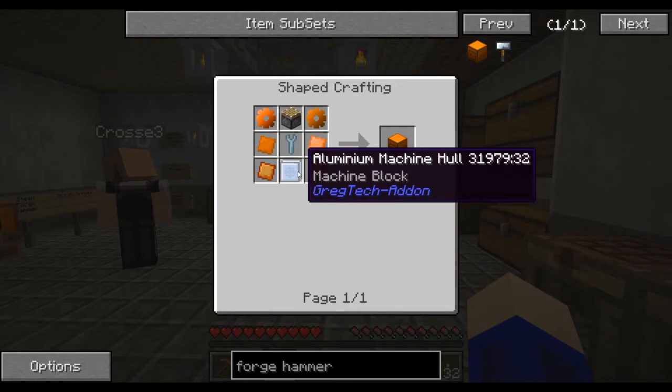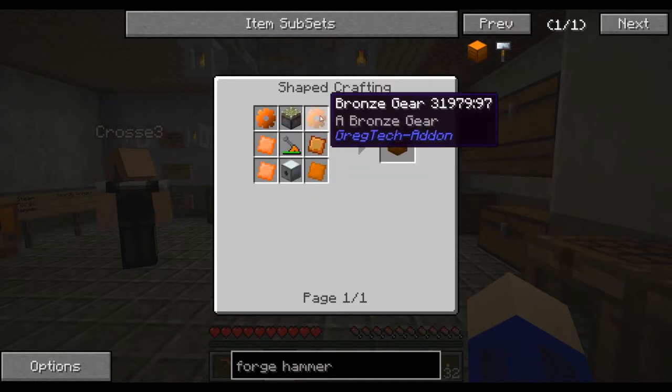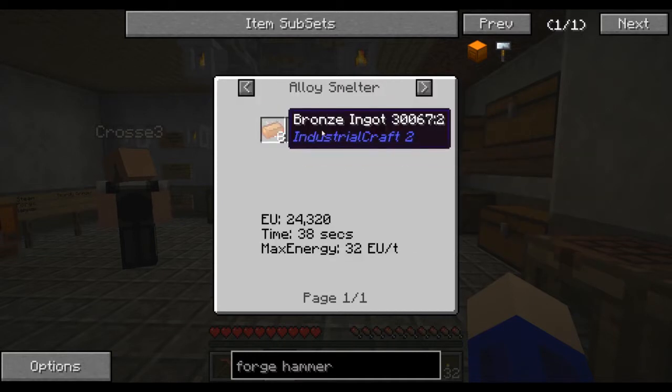We should still have our file somewhere. So maybe Matt can work on the bronze gears and the piston while Seth tries to get the iron machine hole.